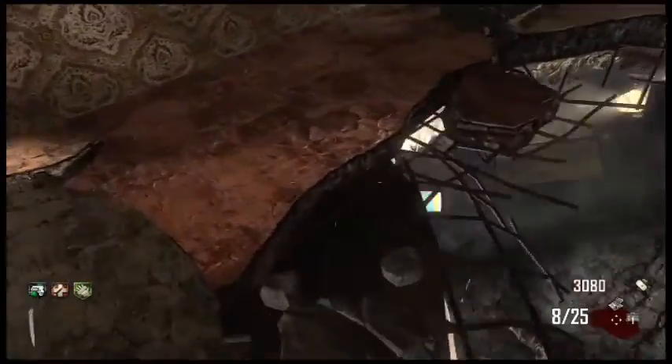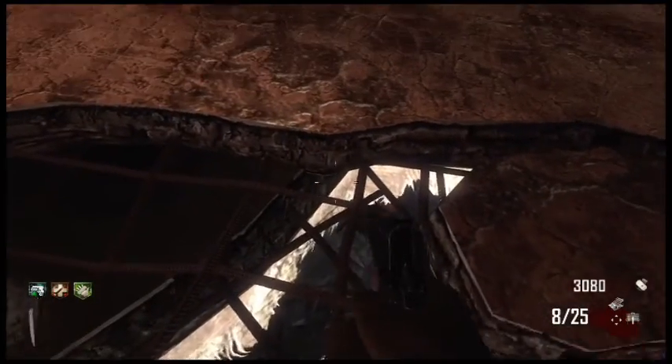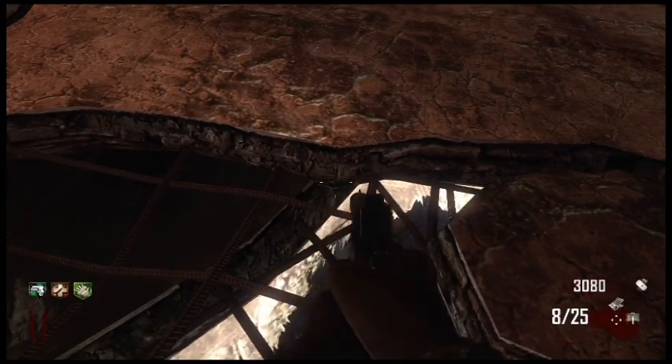Alright there boys and girls, all we've got for you here is a nice glitch on DireEyes. All you've got to do is come and see this big hole, move to the spot I do in the video, line your crosshairs up, and away you go.